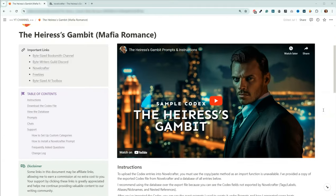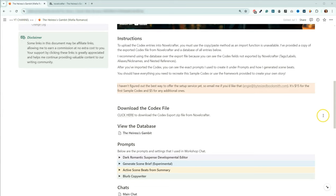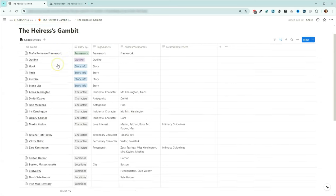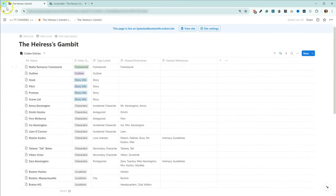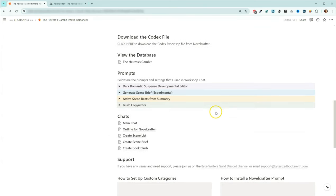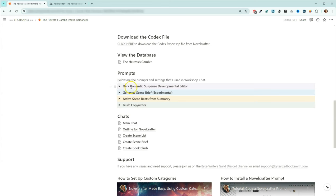When you get the Heiress's Gambit, you will get access to this page and you have the ability to download the codex export file. If you've watched any of my other videos, you will know I don't actually recommend using that. I actually recommend using this database here and going through and using this to set up your codex in Novel Crafter. This one is actually 35 codex entries.